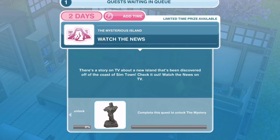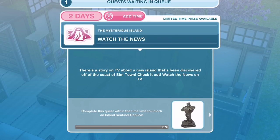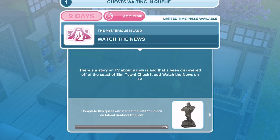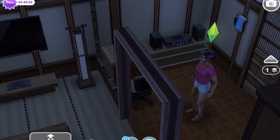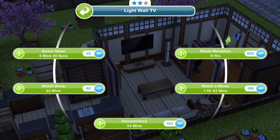We will complete it within the two day time limit, so I will show you what that looks like. Just by completing this quest, we will unlock the mysterious island - or the mystery island, as it's called down there. The first thing we need to do is watch the news. There's a story on TV about a new island being discovered off the coast of Simtown. We have a new Sim added at the end of last episode - this is Melissa. Let's watch the news for 4 minutes and 30 seconds.